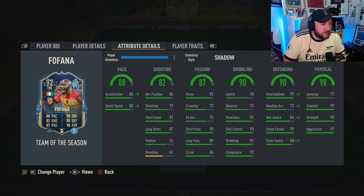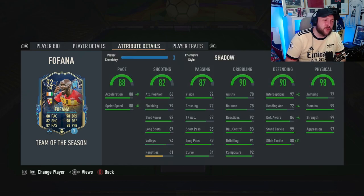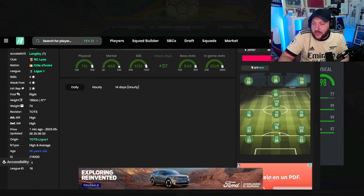The agility and balance is something to be worried about, but we'll see if that's going to be a problem today. In terms of traits, nothing too crazy there. We've gone for a shadow, and on Footbin the reason why — it gives him 96 acceleration and 96 sprint speed, as well as 96 pace overall, and boosts up those defensive stats, making him into a 95-rated CDM.